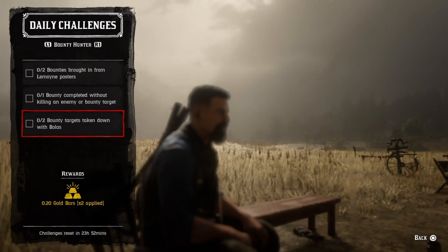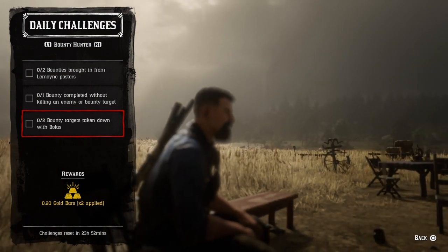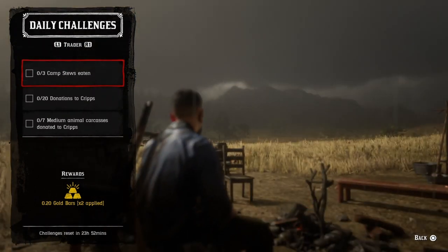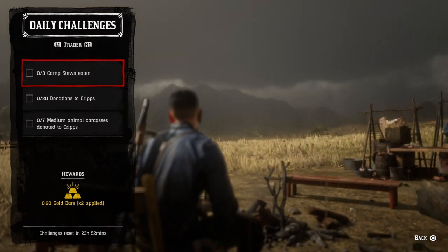For two bounty targets taken down with bolos, get the bolos from the fence. When you see your bounty target, go ahead and whip a bolo at them — do that to two targets and that challenge will be completed. For three camp stews, just go to your stew pot or a friend's stew pot, eat three camp stews, and that challenge will be complete.